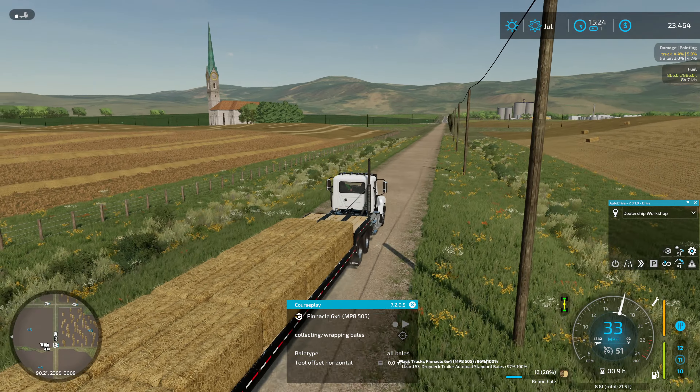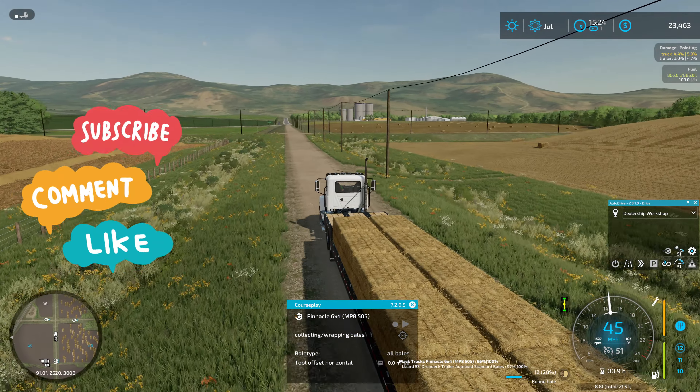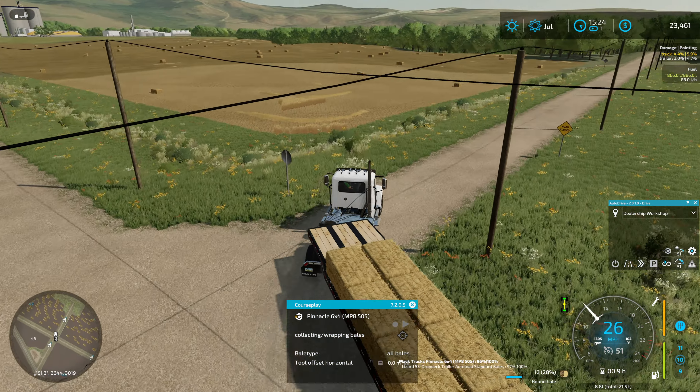Got the oat harvesting done in between episodes - that field is finished. I'm not sure how many oats we got; I never saw the trucks go unload. I doubt they completed the course because they'd have had to make it in and out through the gate - I don't think that happened. If it couldn't make it in and out of this field, I have no idea how it would ever have made it in and out of field 45, which has the gates.